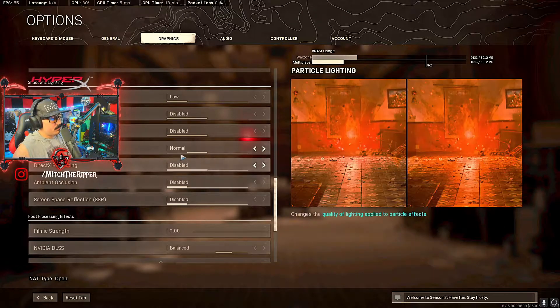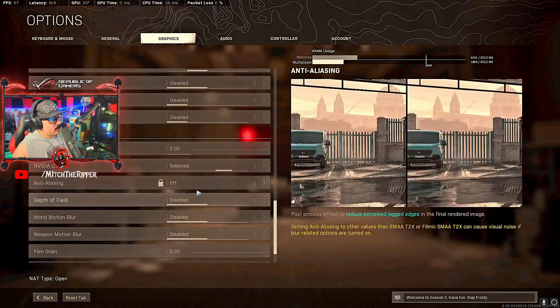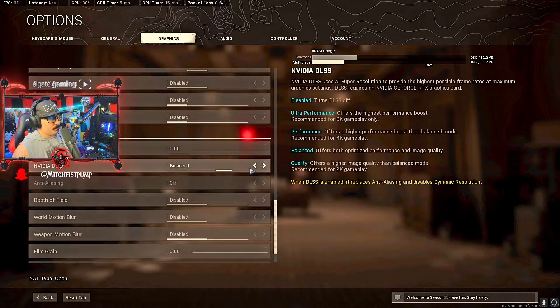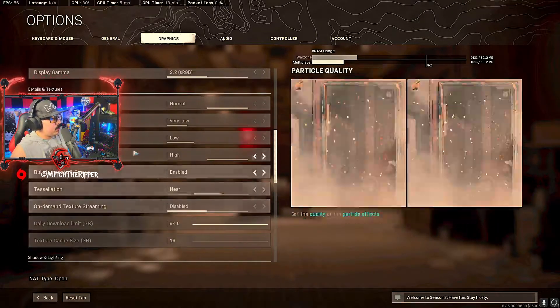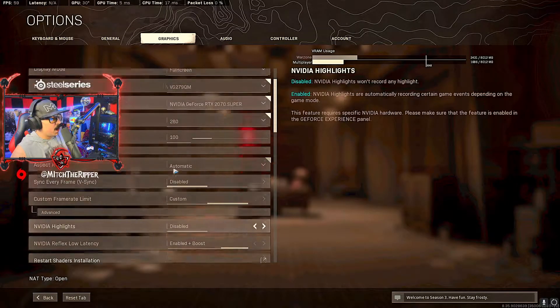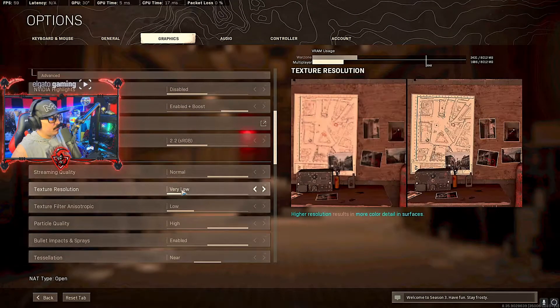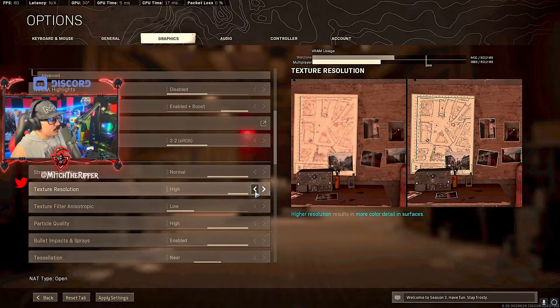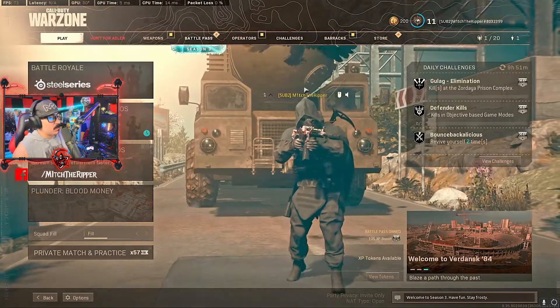Ray tracing - I haven't had that on since I started playing Warzone. It just tanks the FPS. For the DLSS setting, scroll down to the post-processing effects. Mine's on balanced. I've tinkered between quality and balanced - I think balanced works just as well. I don't notice much of an image quality difference or gain. With DLSS you're using less of your actual graphics card's memory and it's utilizing other parts to make up for it. For textures with DLSS on, you can crank these up - probably have it on high and still achieve 130-140 FPS.